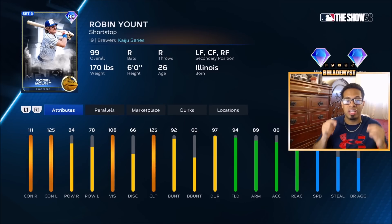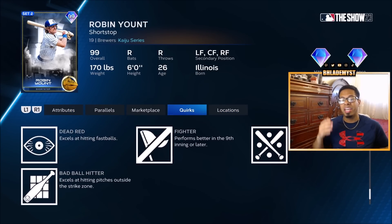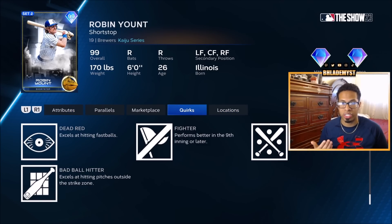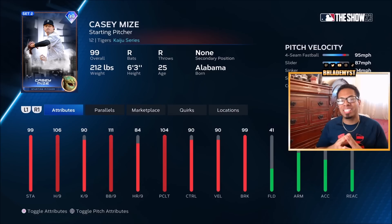Diamond Duels have also arrived. We have Robin Yount — 125 clutch, 111 contact versus right, 125 versus left. He has diamond fielding animations at short with gold reaction animations until you get him to parallel two, then it becomes diamond reactions at short as well. He can play the entire outfield as well with 81 speed and has a good amount of quirks. This is a good card — start thinking about cards that will replace those set-one shortstops, outfielders, or middle infielders.